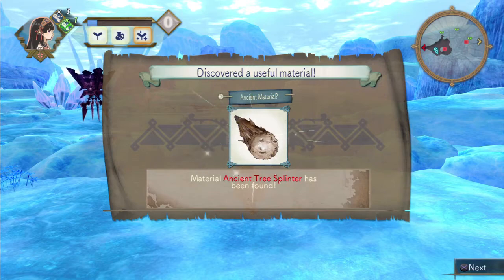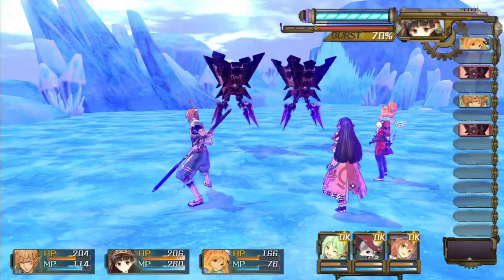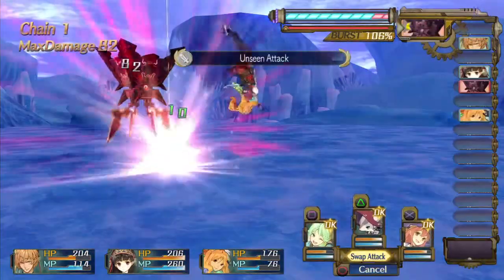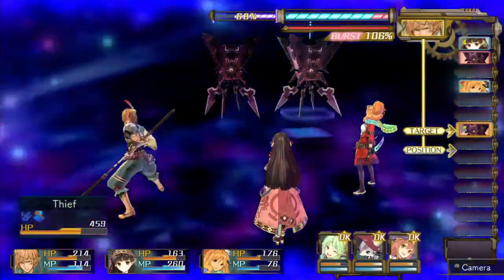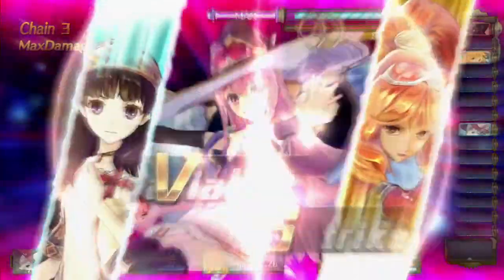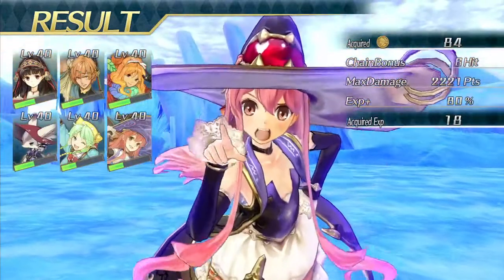What is this thing? Ancient tree splinter — first time I've seen this. This is a rare material. Now's our chance, we'll be going first. A burning bomb. Here I come. Let's finish them all at once. I guess you maybe have to do the assist attacks during the burst. Follow up! Quick attack! I like using Will Bell — I like her riot sword attack. Done already? That was too easy.